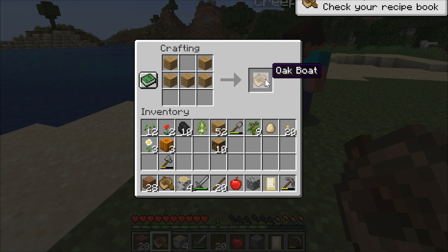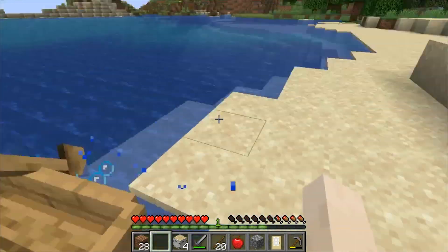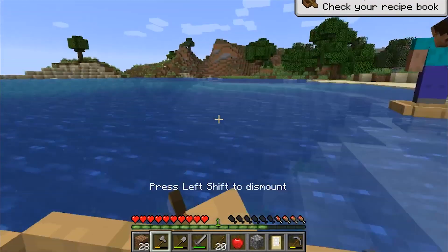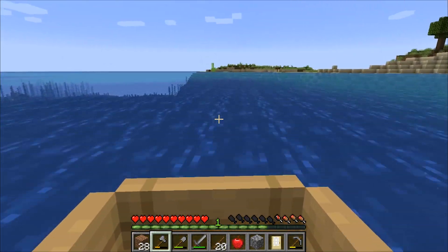No, you just make a bowl shape at the very top — it's super easy, actually. The recipe book is holy crap useful. You just right-click on it, there you go.